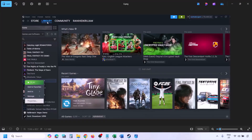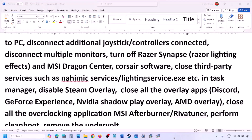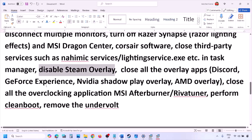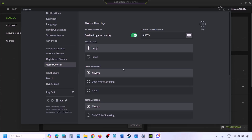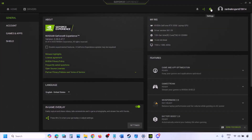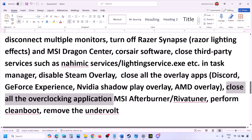Disable the Steam overlay: go to Steam > Library, right-click the game, select Properties > General tab, and turn off 'Enable the Steam overlay while in-game'. If you have Discord running, go to Discord Settings > Game Overlay and turn off 'Enable in-game overlay'. If you're using GeForce Experience, click the settings icon and turn off in-game overlay.